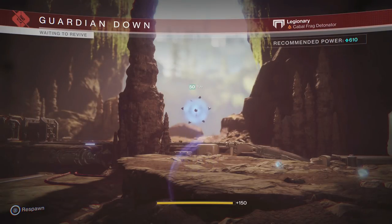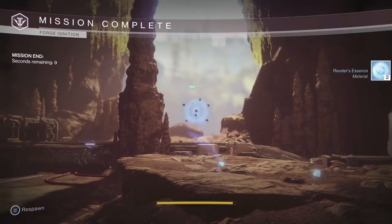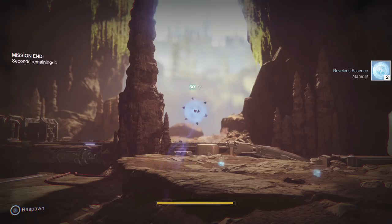When a round ends, it automatically puts you in the next forge. With your power level so low, you won't matchmake with players who are trying to complete the forge or have a high enough power level to do any damage, meaning you will always fail and it will start another forge before the game knows you are AFK.